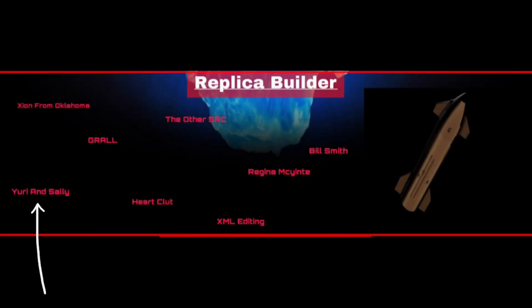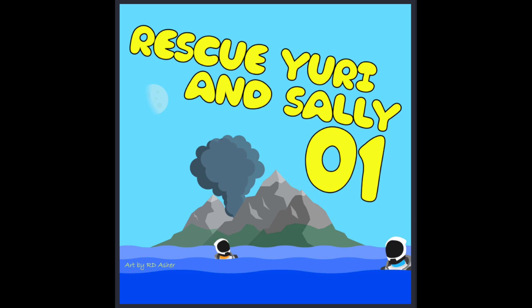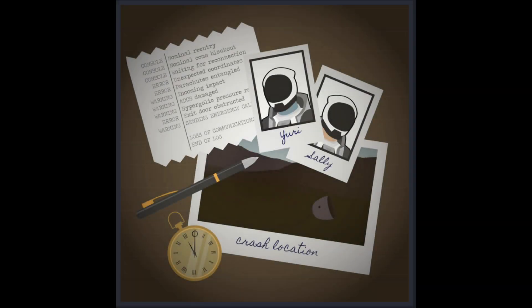Yuri and Sally are the names of two of the Druids that were part of the SimpleRockets Chat rescue challenge, and also two out of the three Simple Beast rockets Druids are named Yuri and Sally.